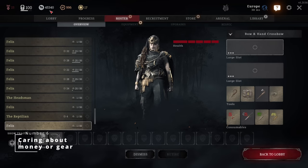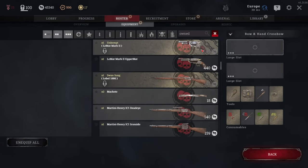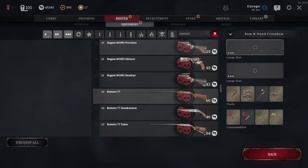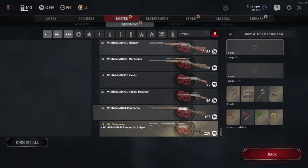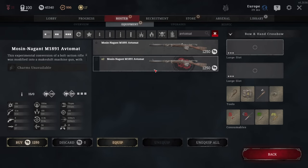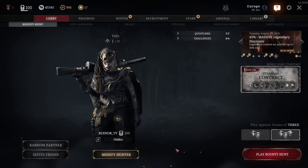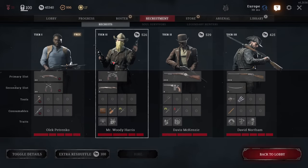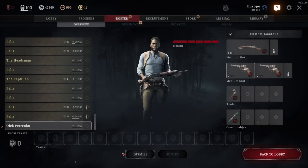Number six: caring about money or gear. Gear fear is the enemy of performance. While this concept may not have the largest impact in Hunt: Showdown, it is still very much a thing for new players who haven't yet learned the economy aspects of the game. Realize that money is not a significant factor and don't be afraid to use what you have acquired. You can always rely on a free Hunter should you run out of money. By limiting yourself and trying to save money, you're not only having less fun, but also applying stress that will impact how well you play and how quickly you improve.